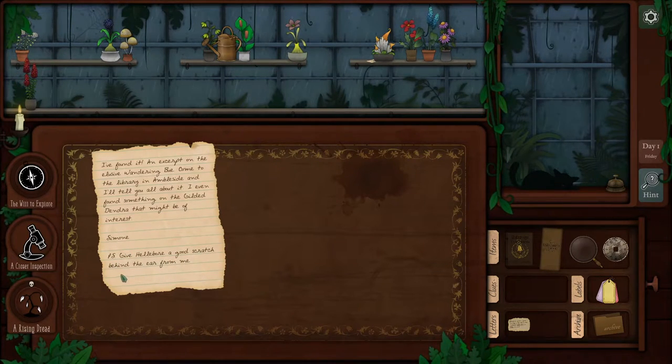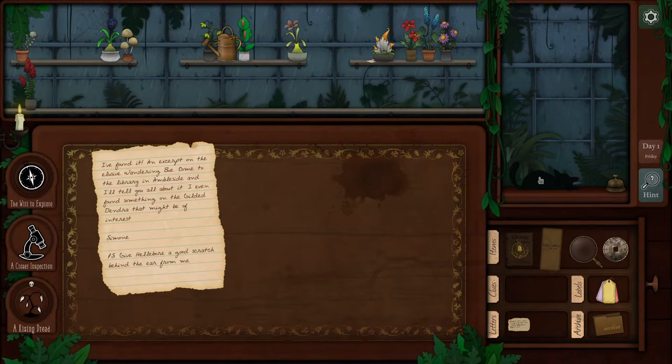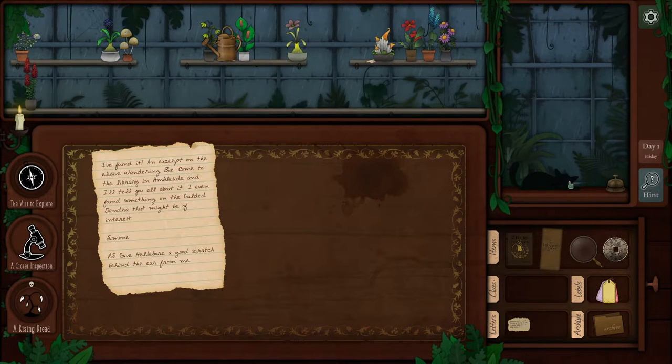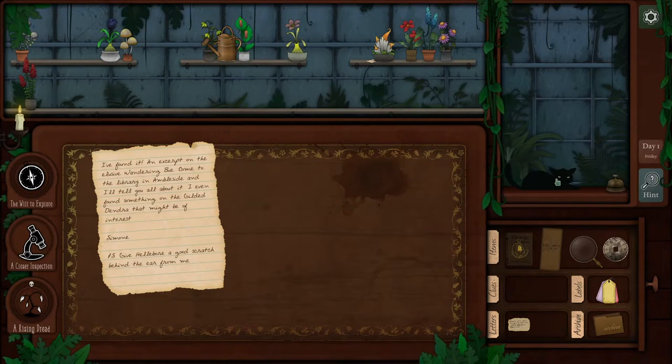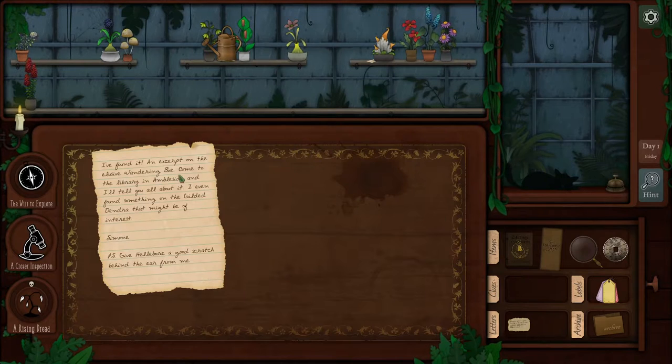Give Helbor a good scratch behind the ear for me. This is Helbor — and listen to this. Oh, I have to click him. I hope that purr comes through. Oh, that's the best part of the whole game. Yes, scratch that kitty cat.